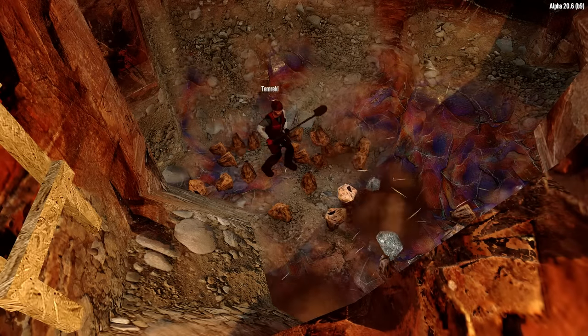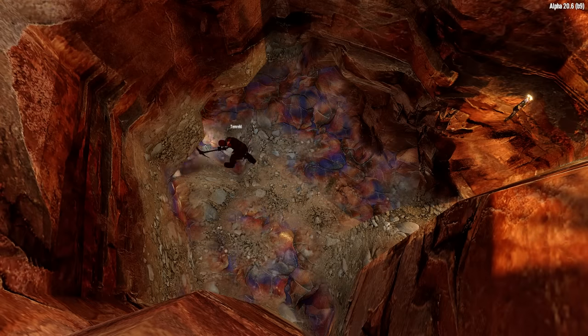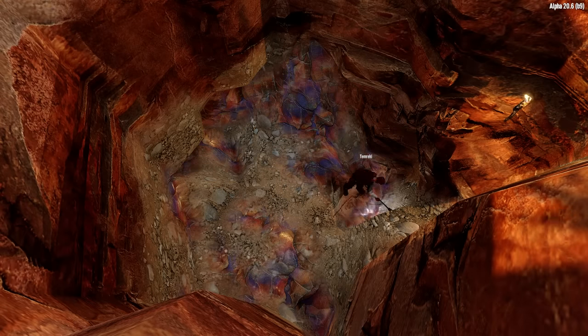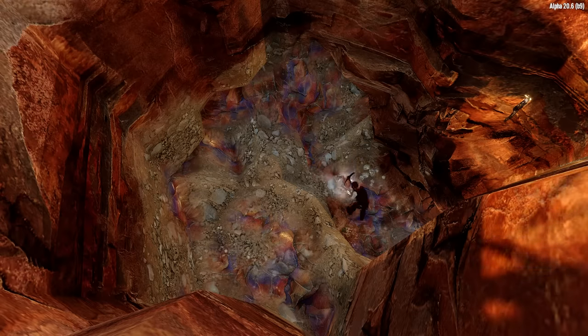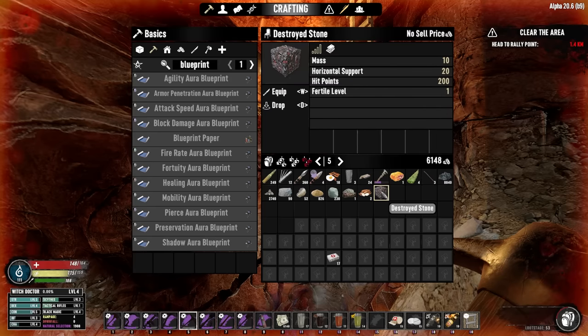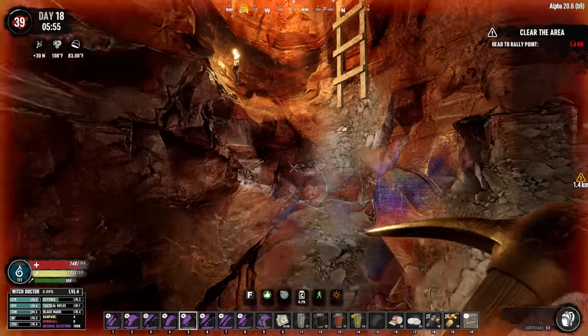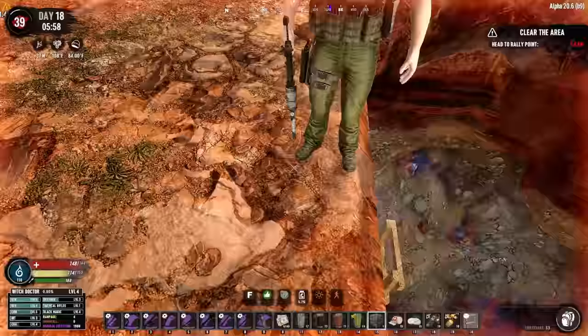Getting a bit of a collapse here — watch your step, Dank. That's the thing about mining in the desert: you've got to be careful because the sand doesn't have the horizontal support that topsoil has. I think that'll just about do it down here. Somehow when I was picking up all the little bags that fell on the ground, I picked up a destroyed stone block — I don't know how that works.